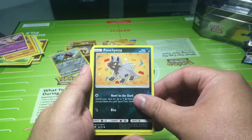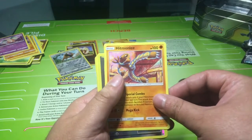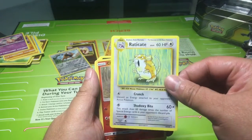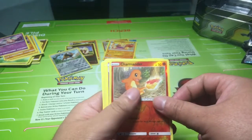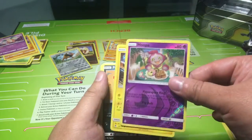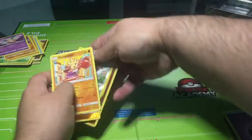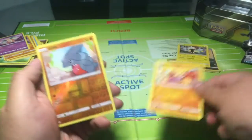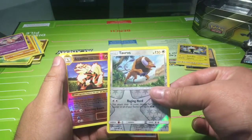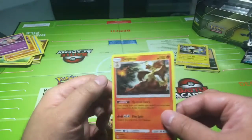Reviewing all the hits: her hits include Xurkitree, Reverse Holo Poochyena, Hitmonlee, Farfetch'd, Ratticate, Hollow Charmander, and Nidoking. My hits include Hitmonchan alternate art, Reverse Holo Tauros, Arcanine, and Delphox.